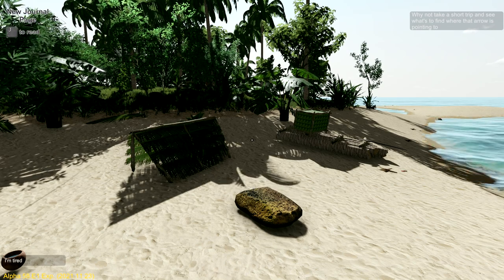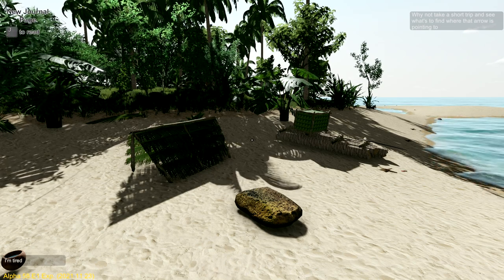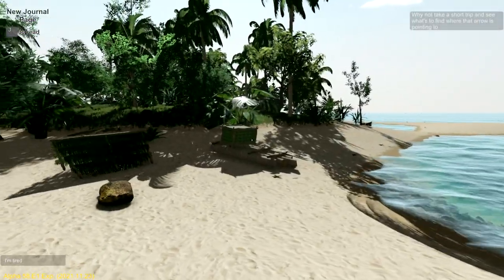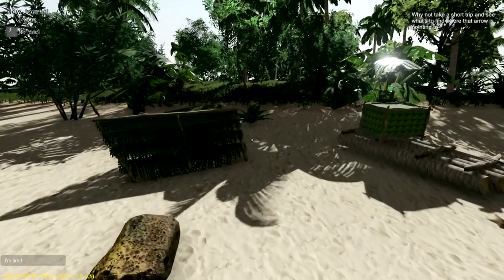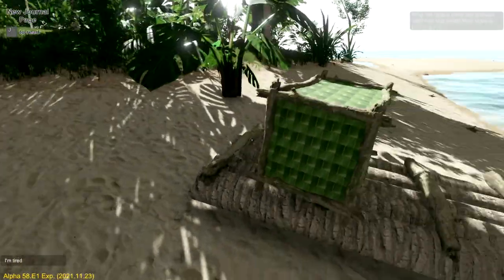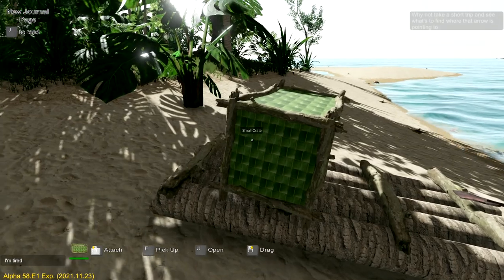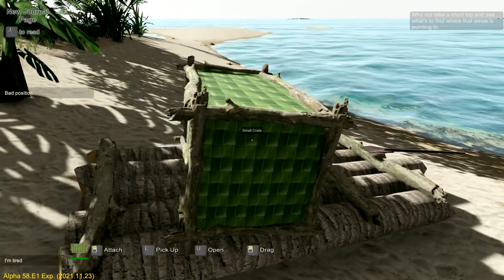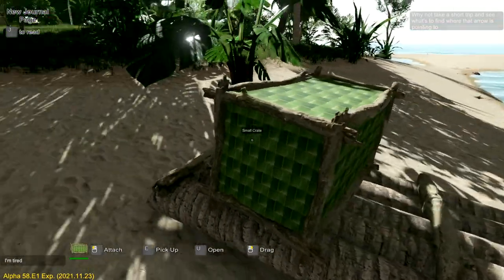Thank you so much for joining me - this is Game Edge, we're back in Escape the Pacific. This game has been a lot of fun, definitely a little bit challenging. A lot of you were mentioning some good tips and tricks, including something on the left-hand side which I really don't see - I'm so busy trying to see the bottom, I never looked at the left-hand side. It doesn't really seem to pop up to me personally.